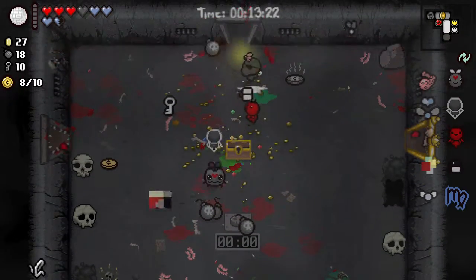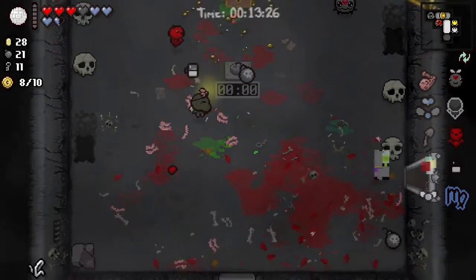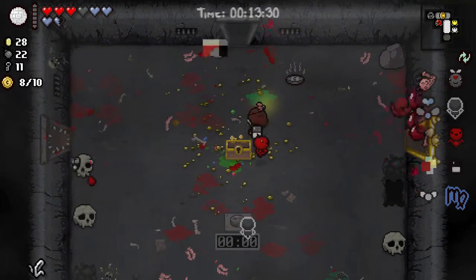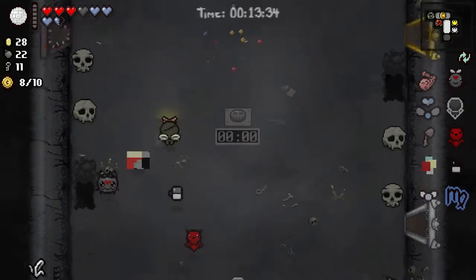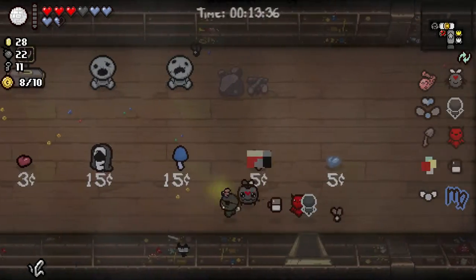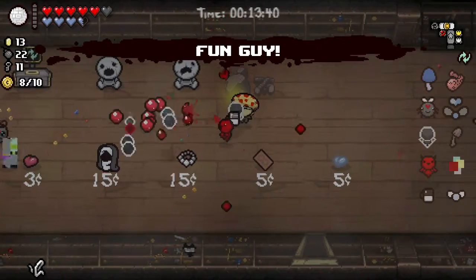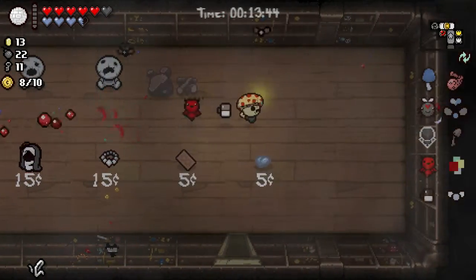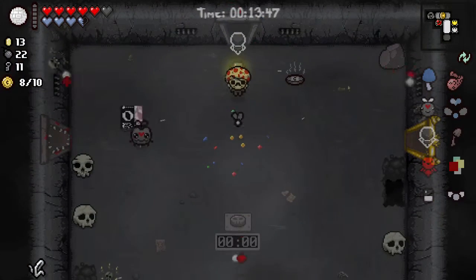Monstro's Lung. Now we have the Mulligan and we have Shit Range. Let's go take a look. Take this — this should be another... Fun Guy. There we go, we are Fun Guy. I'm definitely going to re-roll this, though.